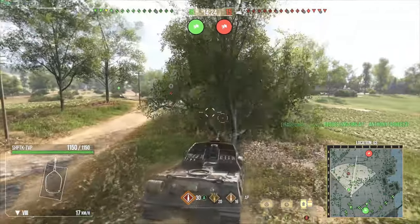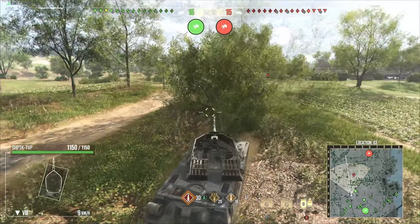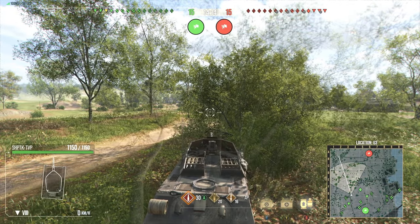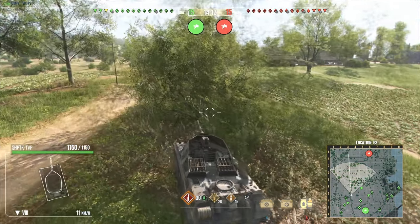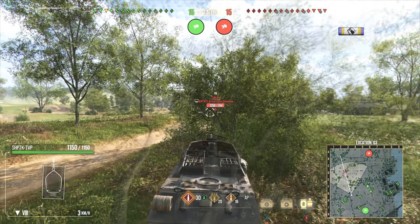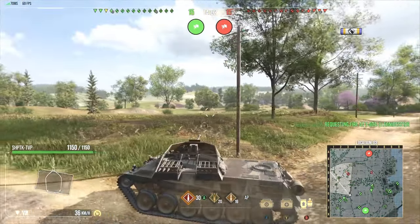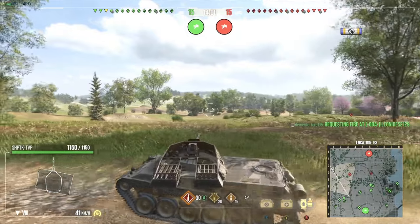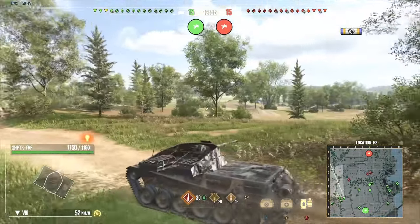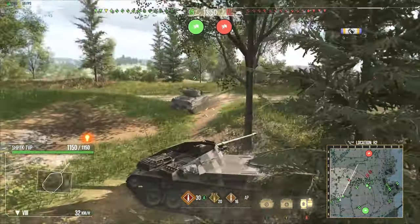Trees — hit them. Hit every single tree that you see and knock them down in a way that benefits the team. Same thing on Westfield and basically any map with heavy crossings where trees are in the way. If you knock them down, your team might be able to utilize those lines to cross effectively. Here on Fisherman's Bay, on the left side, you actually have the hill completely defending the team, so there's not much of a point to worry about it.